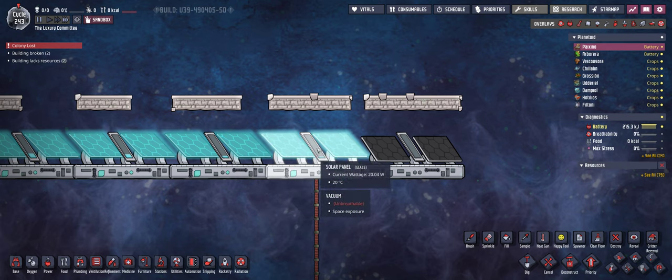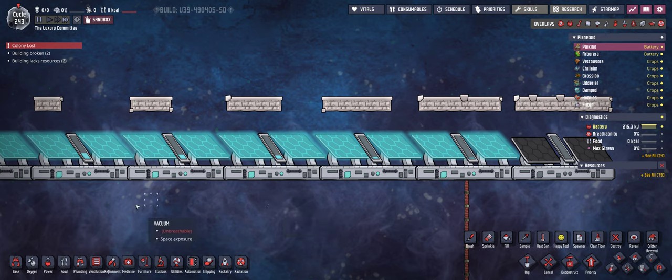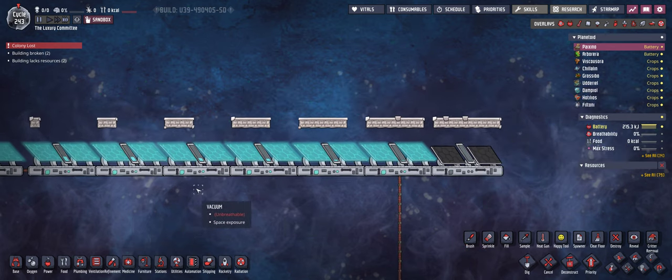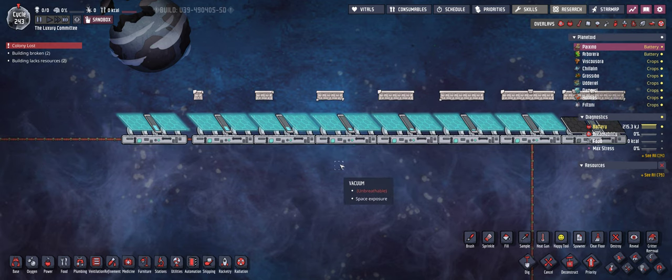So basically with this setup we are receiving 20 watts per tile that is exposed to the light. So at this point it's pretty much clear what happens — it's not making any difference how you set up the solar panels in your base, because it's just going to be a multiplier.